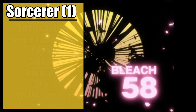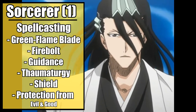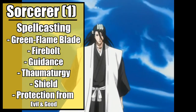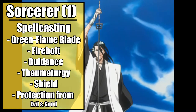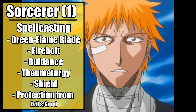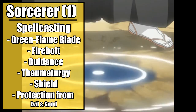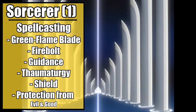Finally, you get access to spellcasting, granting you 4 cantrips and 2 first level spells. Take Green-Flame Blade for when you need to infuse some extra power into your sword swing, causing the target to be sheathed in fiery, glowing cherry blossoms — or just pure spiritual energy in the form of fire. Along with this, take Firebolt, representing your Shakahō. Next, take Guidance, adding 1d4 to an ability check, proving once more that you're a bit better than everyone else with the flick of a wrist. First,